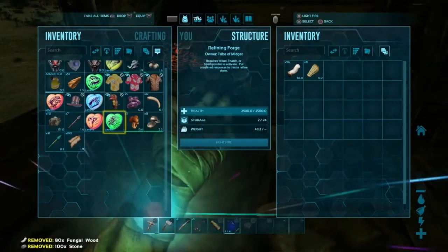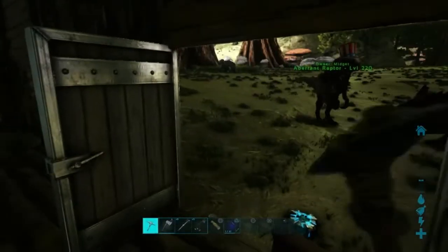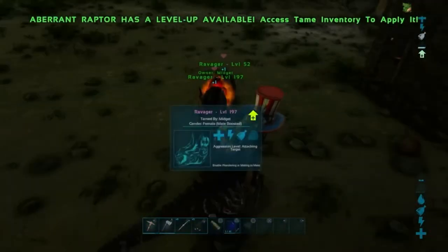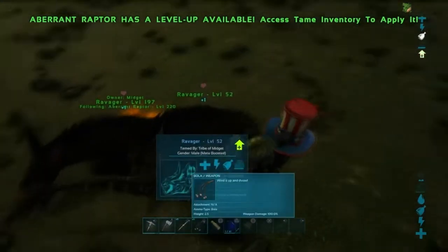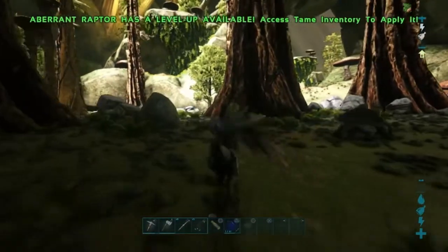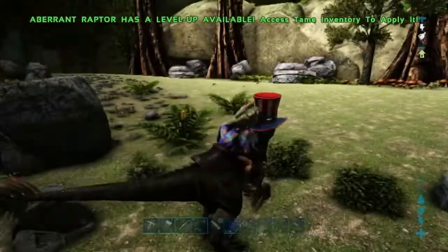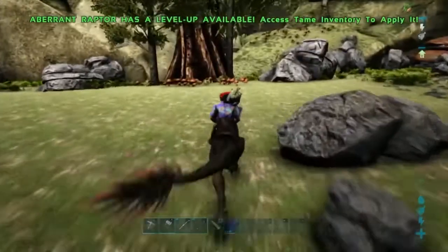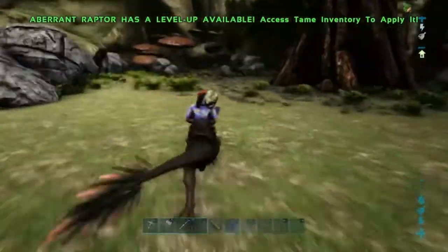Alright, we're putting the metal into the refining forge now, so we can start getting some metal. From those Ravagers, guess what we got? You can see in my inventory — we got a metal axe from those Ravagers that attacked me over there by the spot. The Karkinos is dead. Rip.